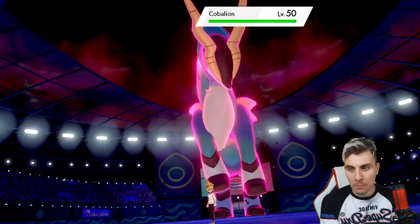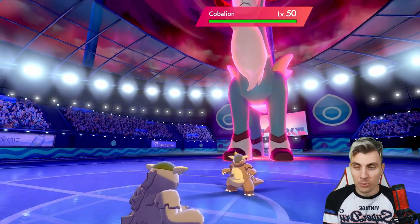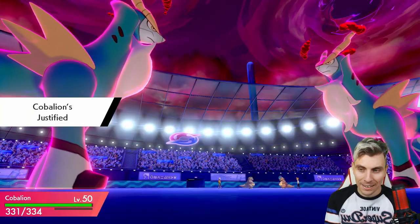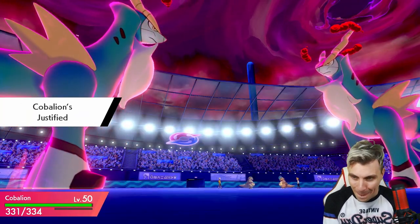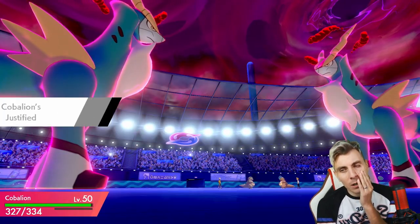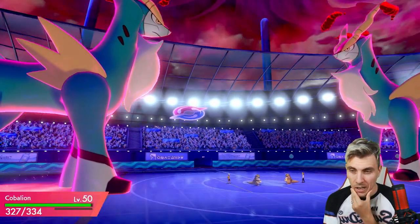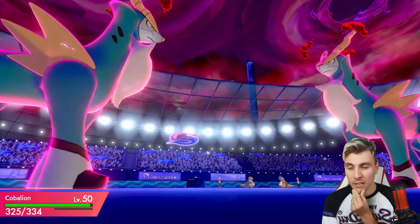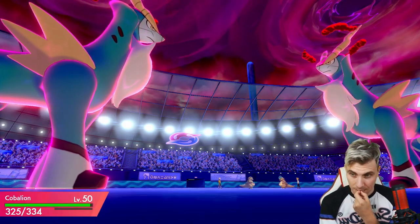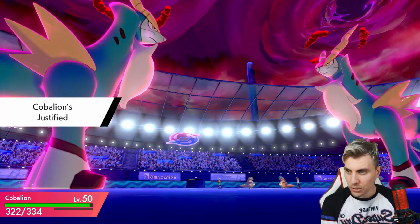They're maxing their Cobalion, we're maxing ours. We should get a Beat Up off first and remove their Kangaskhan before they can Beat Up their Cobalion. Maybe they think they're winning the speed tie. If their Cobalion isn't boosted and doesn't have a Life Orb, we should be able to survive a Max Knuckle. We get the final Beat Up off, reaching plus four — which is perfect.